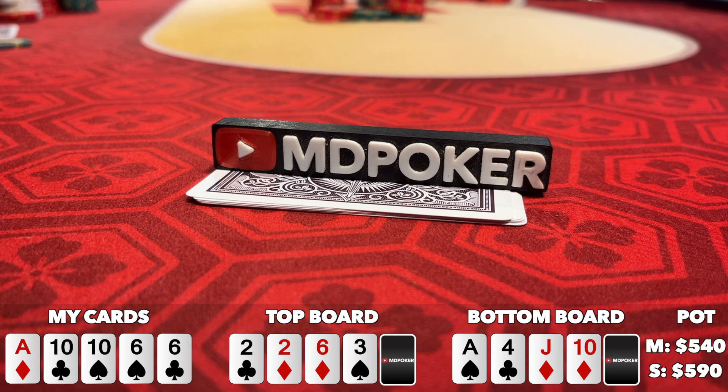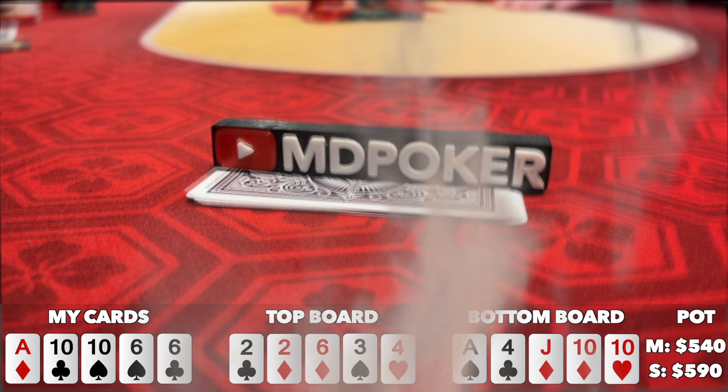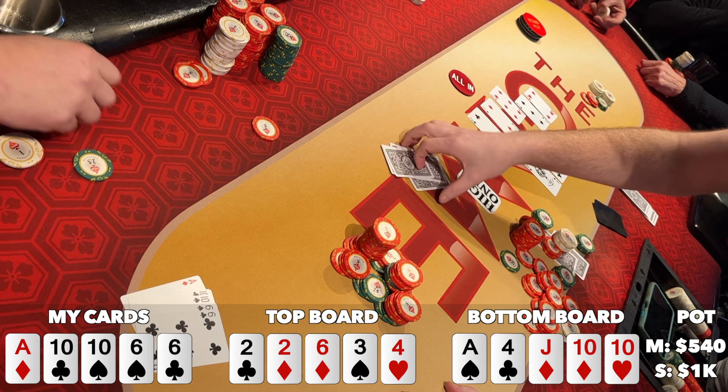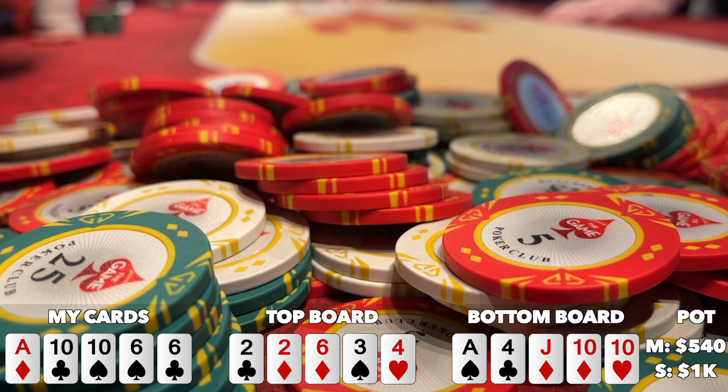We're headed to the river, which comes a super clean four of hearts on top, and the bottom does pair the 10. I river motherflipping quads! So unless somebody has quad juices, I've got nut-nut. From a weird spot to the easiest decision in the world — I shove for 205. Does anyone have quads? No? Let's freaking go baby! I scoop a $1500 pot — that's the biggest pot I've won since I started playing poker. I am not only unstuck, but up 500. This session has turned around in a big way.